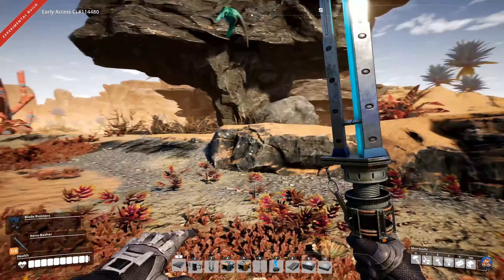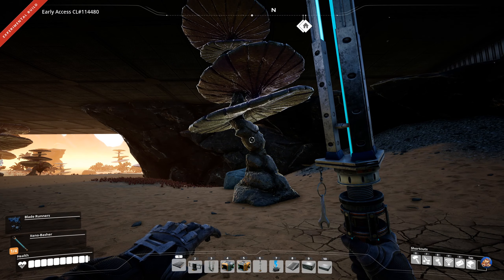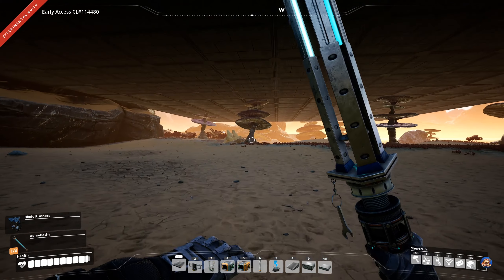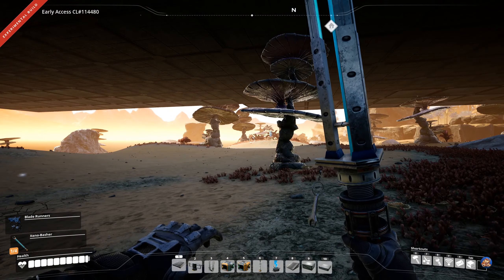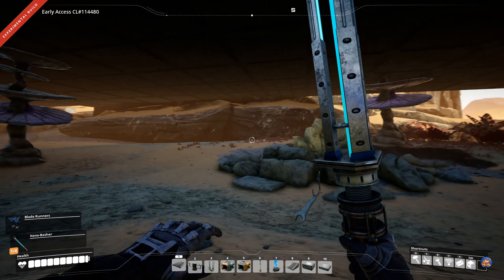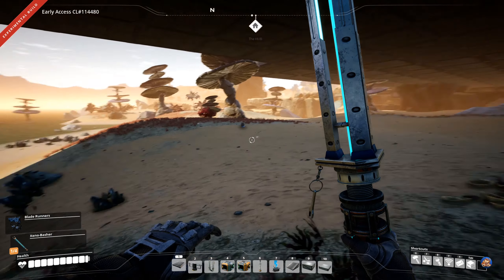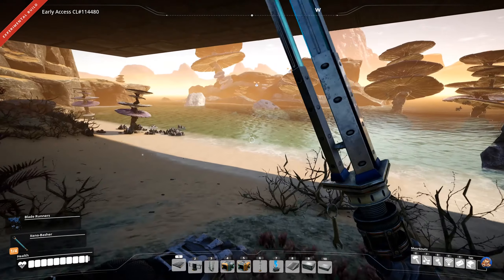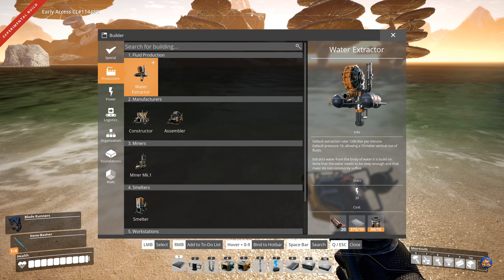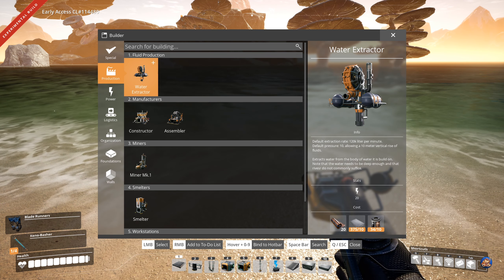Underneath this glorious concrete heaven we have some mushroom thingies that I couldn't remove with my chainsaw — I might be able to remove them with explosives. There's also a normal limestone patch down here which I have no plans for. And then of course there's the water. The water extractor can extract 120,000 litres per minute with a default pressure of 10, which allows a 10-metre vertical rise of fluids.